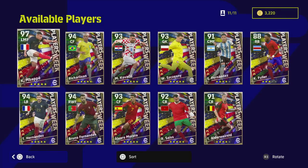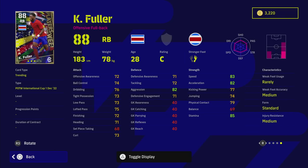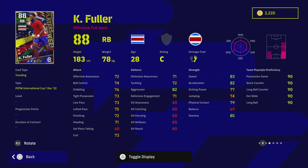We've also got Fuller as a right back. Not much to shout about — he doesn't have any defensive skills apart from Man Marking. He does have Fighting Spirit and Standard Form, but there are a lot of better right backs in the game. Stamina, speed, acceleration, and aggression are all decent, but everything else is just average. He doesn't have any crossing ability, which is a bit of an issue, although he does have Long Range Curler.